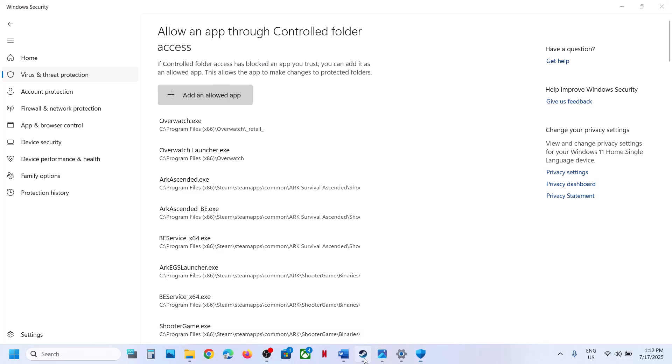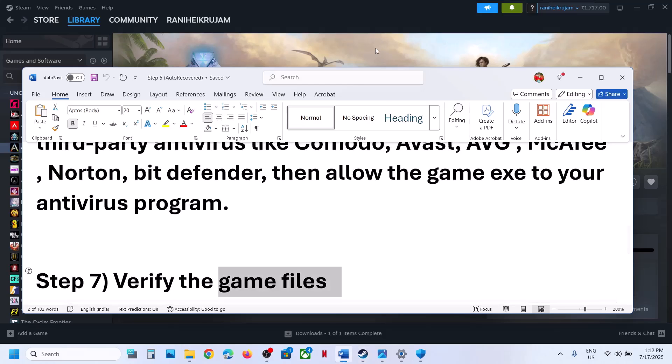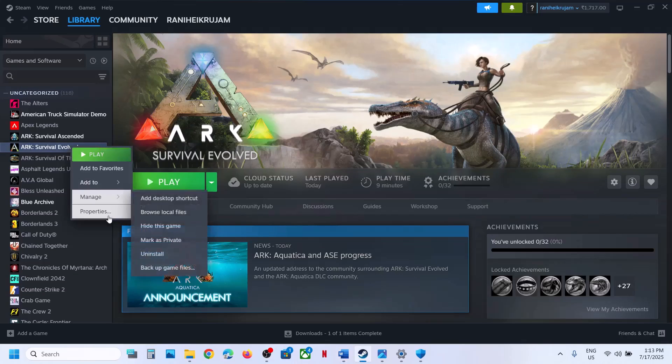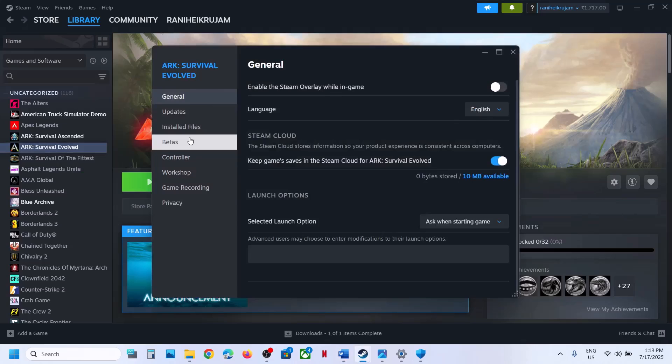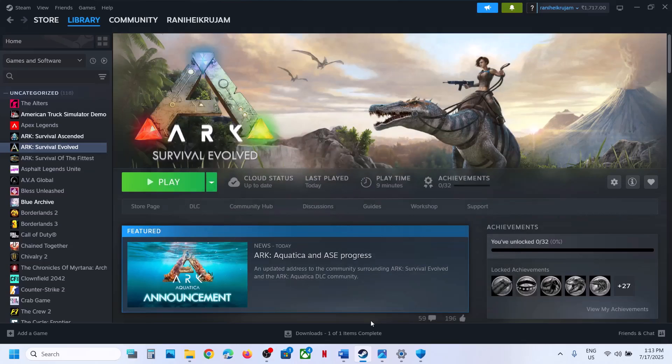Once you have added those, launch the game and check. If still not working, the next step is to verify the game files. Go to Steam, right-click on the game, select Properties, go to the Installed Files tab, and click on Verify Integrity of Game Files. Once the verification is 100% complete, launch the game and check.